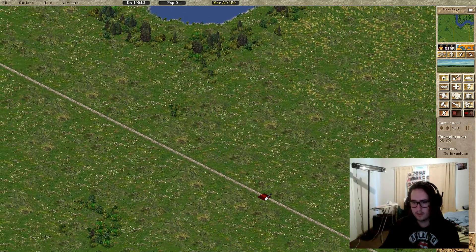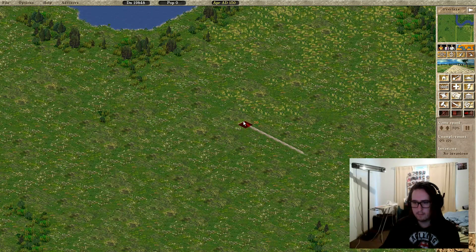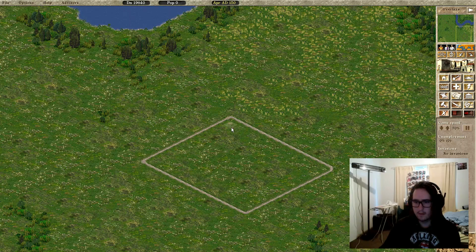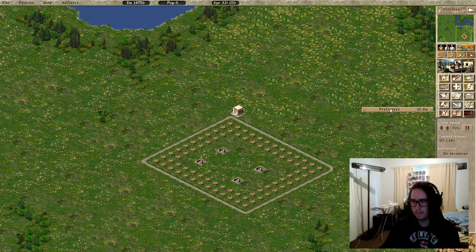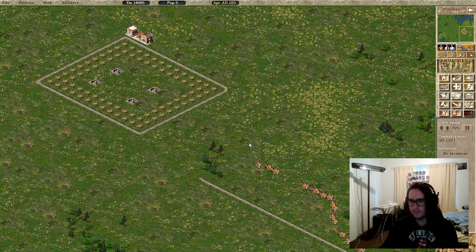We're gonna start with a basic housing block. I'm stuck on my current mission because I think I made my housing block wrong. We'll build a prefecture and the engineers post and the doctors — I only start with those three because they're very handy.